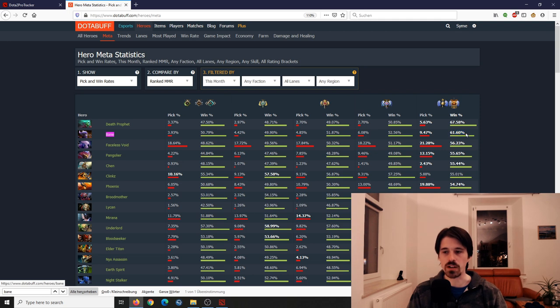In pro games Bane is always picked so much because the cores are just more efficient at farming, leaving less farm on the map. So there's less farm for a position 5 to pick up, making it less important to pick a position 5 that can push waves and farm.